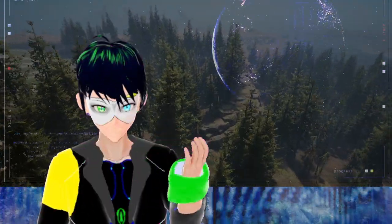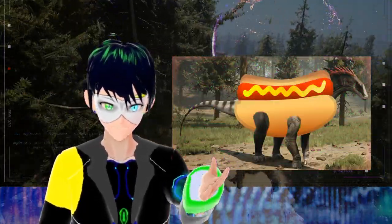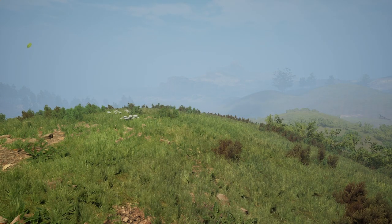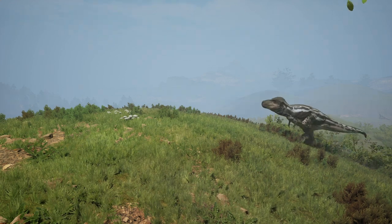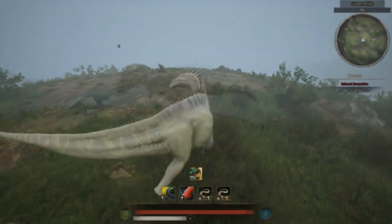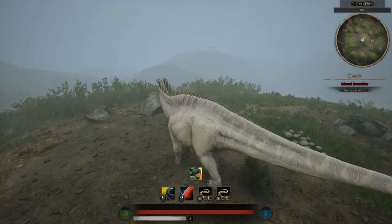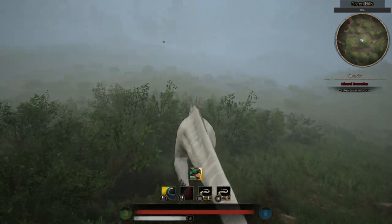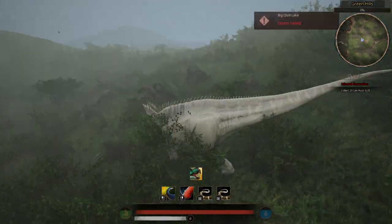Let me just say it like this: in a 1v1, the Amargosaurus kind of doesn't stand a chance. The headbutt attack of Amargosaurus is 40 damage, and the Rex attack is twice that. The highest damage move for Amargosaurus is the stomp, which does 100. It has a longer cooldown, and they both have 800 HP. But if they were to go head to head... I'll just show you.